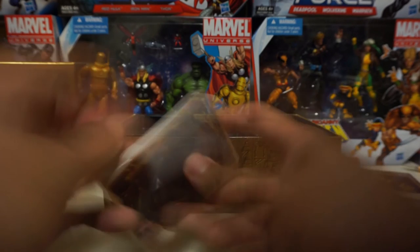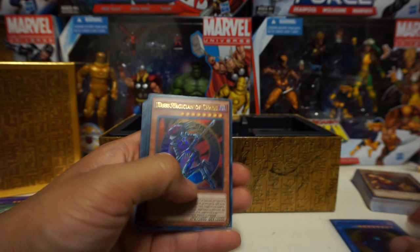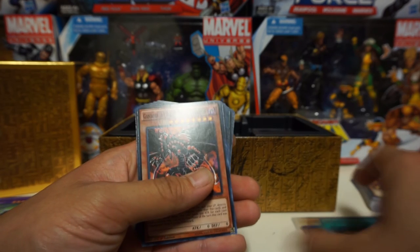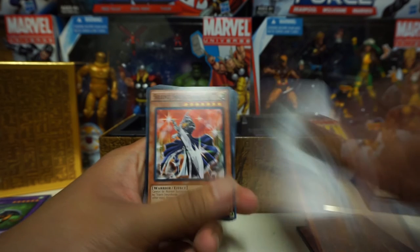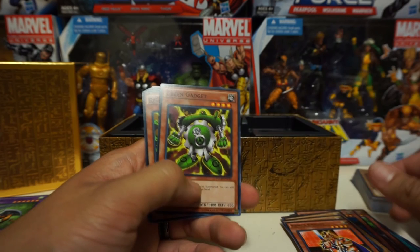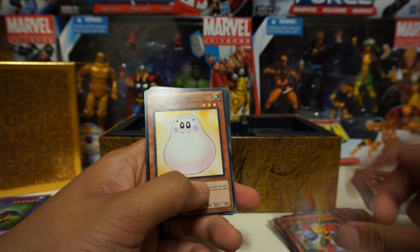Now we're dealing with his Gadget deck. First off: Magician of Black Chaos, Dark Magician of Chaos, Silent Magician Level 8, Dark Magician, Golden Sarcophagus, Gandora the Dragon of Destruction, Silent Magician Level 4, Silent Swordsman Level 7, Silent Swordsman Level 5, Silent Swordsman Level 3, another Dark Magician Girl, Buster Blader, The Trickery, another Jack's Knight, another Queen's Knight, another King's Knight, Green Gadget, Red Gadget, Yellow Gadget, Skilled Dark Magician, Skilled White Magician, Block Man, Marshmallow.